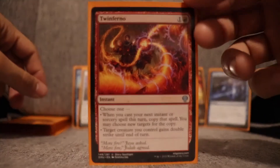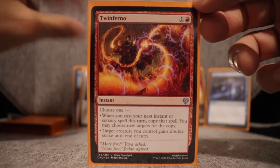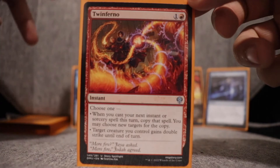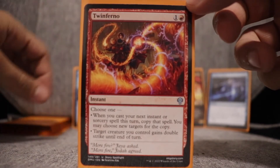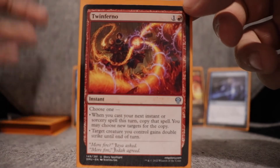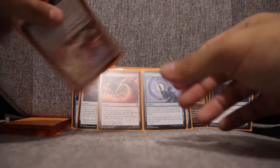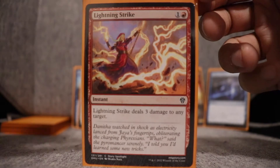Twinferno — I ran at least two and never got to play this card. It's one red instant: choose one — when you cast your next instant or sorcery this turn, copy that spell; or target creature you control gains double strike until end of turn. That could be a really good finisher, especially in a Haughty Djinn deck where the cheap spells power it up fast and double strike would be great. I didn't get to see it play out, so I can't say for sure — it seems situational, but I'd like to try it.